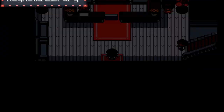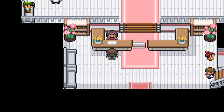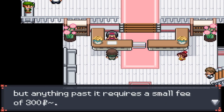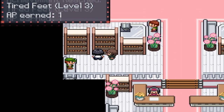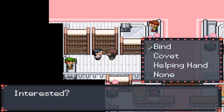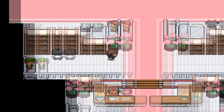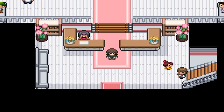Over here is actually the Library. We do have to pay to get in. Once inside, we can talk to this guy who, in return for some shards, will teach our Pokemon certain moves. Fend is kind of useless, but Covet is really good — you can steal items with it. Helping Hand is a doubles move that boosts the partner's attacking move by 50%. That's pretty much everything there is for this library.